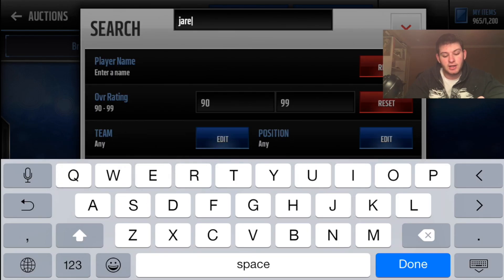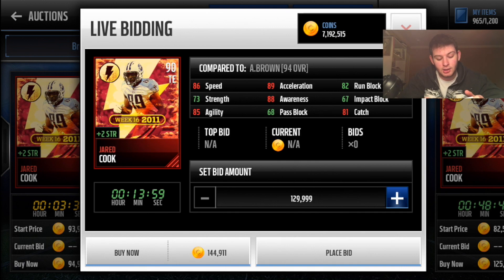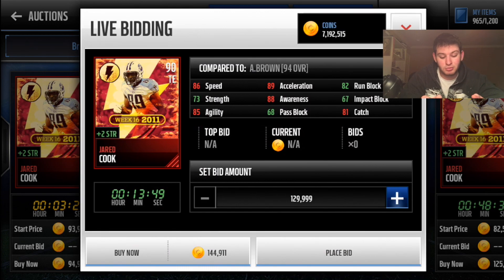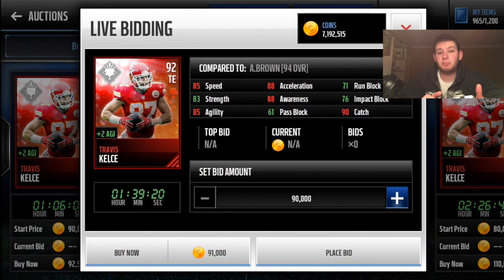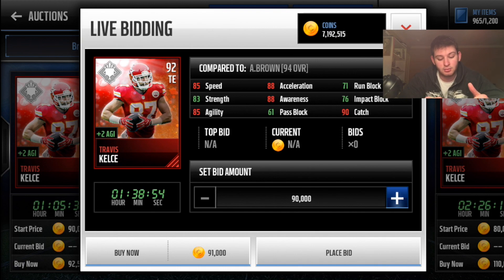Moving on to tight ends — there are about four I'll mention. Jared Cook gives plus two strength, awesome run blocking. For tight ends you want catching and run blocking; speed is beneficial but you rarely throw deep to your tight end. Cook is pretty fast at 86 speed. However, if you don't have Eifert, I recommend Travis Kelce — plus two agility. Agility, acceleration, speed, and elusiveness are my favorite attributes. That gives everyone plus two agility, giving him 87 agility — one of the best tight ends in the game.